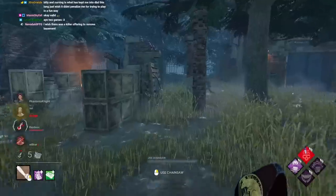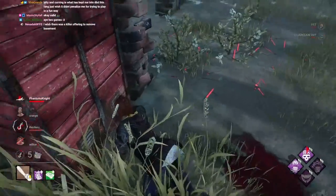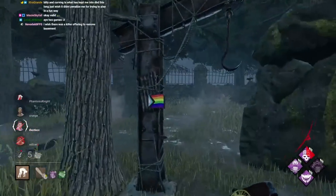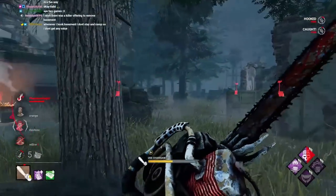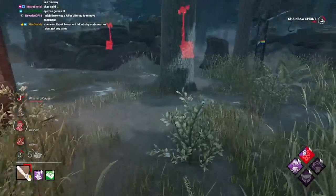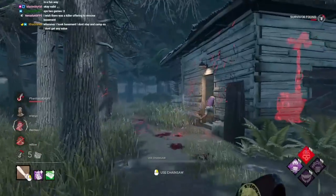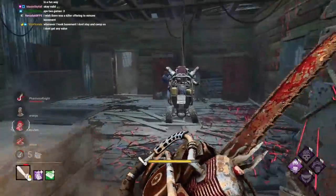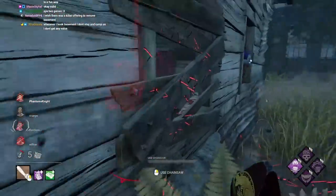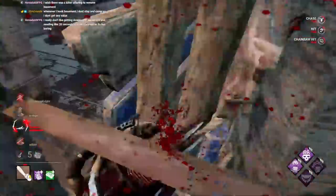I shouldn't even be surprised because they were blocking the hook anyway, so it's kind of my fault. That almost looked like Fixated — she was moving a little fast while walking. A killer offering to remove Basement would be kind of nice. I personally think Basement should only be used in endgame, because when you use it at the start, you can sheesh it — but the people that love using Basement all the time tend to use it that way.